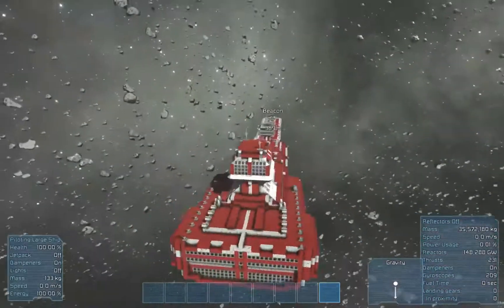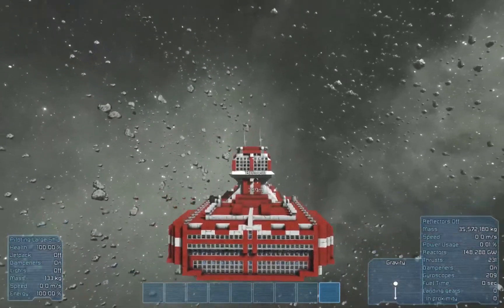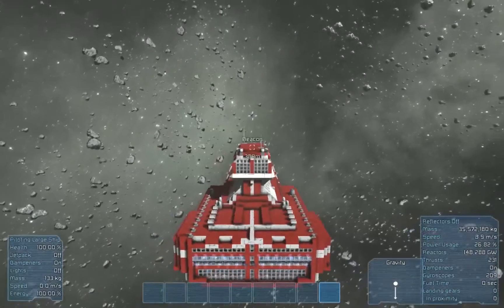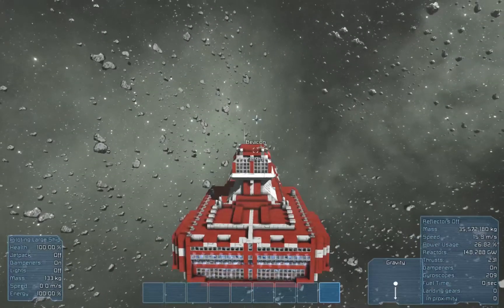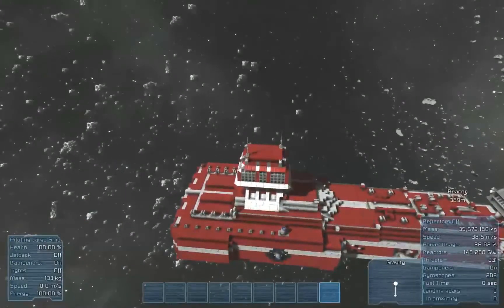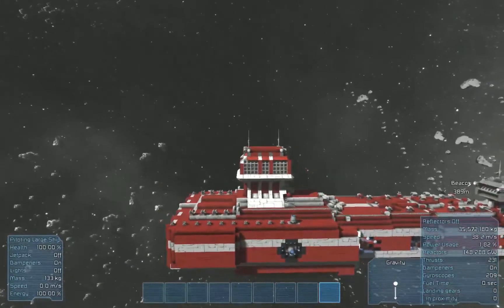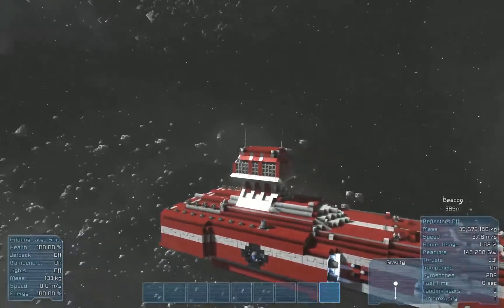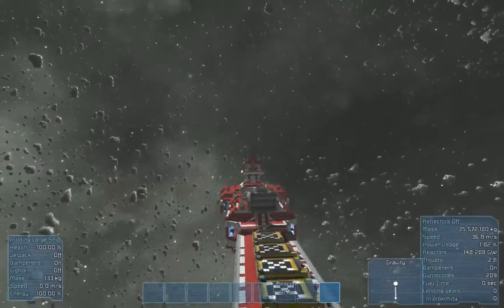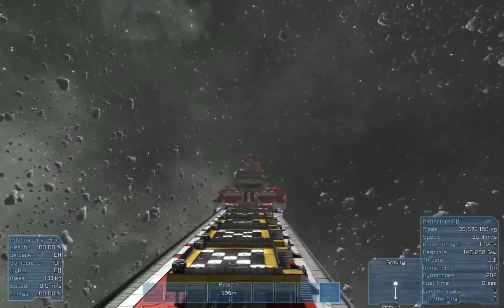Alright, jetpack off — let's see how fast this thing can go. Oh my gosh, I'm flying backwards, I'm out of the wall on the back of the ship and I'm falling! I see you. Alright, look there's the gyroscopes — come on ship, stop, stop! I'm going 27 meters per second right now.